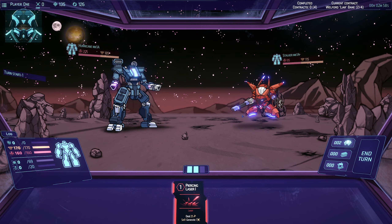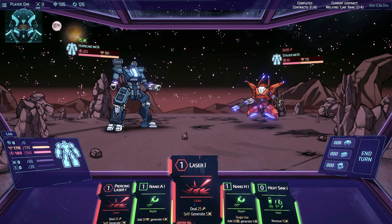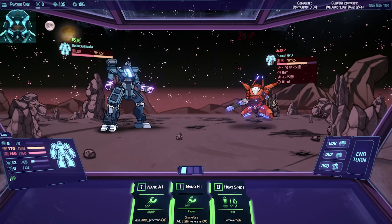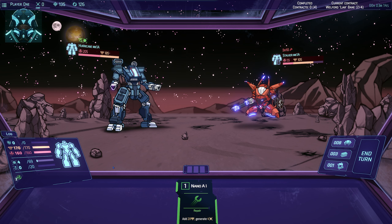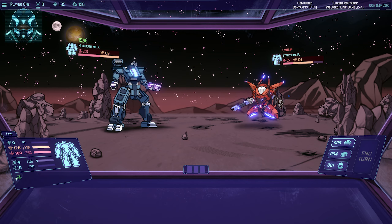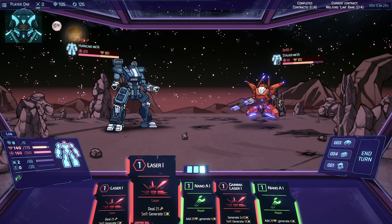Oh hello, look how cool this looks! Alright so we've got Laser 1 - piercing laser to deal 25 damage and generate some heat. What have you got? You've got quite a lot of health. We'll probably focus on you first. This is the heat just now - make sure we have some armor built up. Oh wait, we don't have any armor right now. Gamma lasers - these are level two.